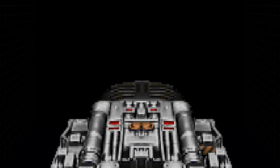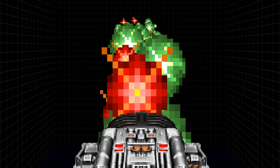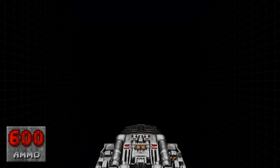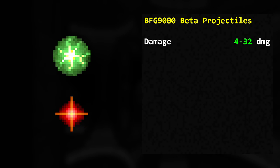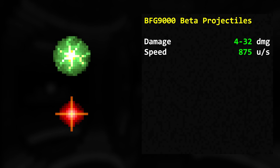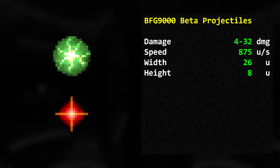After pulling the trigger, there's a delay of 10 ticks before the first projectile is shot. 80 projectiles are then fired for the next 40 ticks, with 2 projectiles shot per tick. Although 80 shots are fired, the BFG will only consume 40 cells. Each projectile can deal between 4 and 32 damage in multiples of 4. They have a speed of 875 map units per second and a width and height of 26 and 8 respectively.